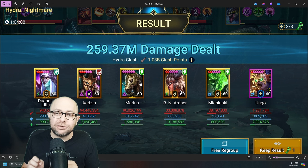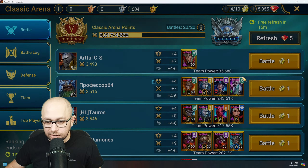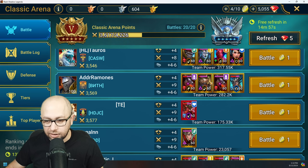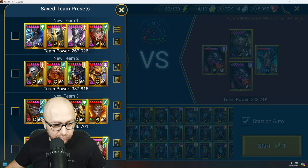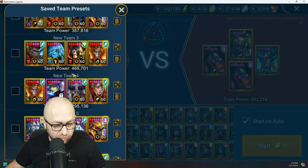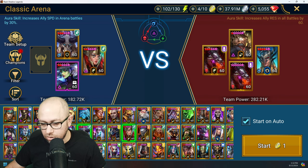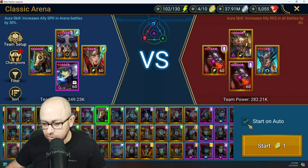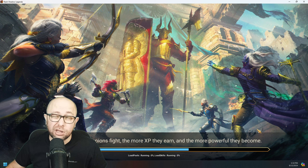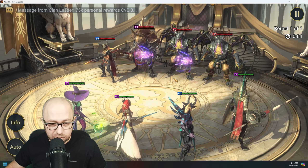The first place I want to try him is classic Arena. He'd work on all types of arena, but let's just see here. This is a tanky team, so let's try to fit Marius into a speed team. Let me replace Wukong with Marius and see what kind of damage he can do. I have two buff strippers for stoneskin — I just want to test his damage in Arena.